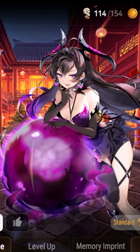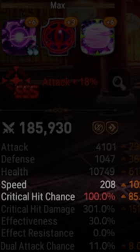For subs, make sure you're above 200 speed and max crit. Aim for the 10.5/1050 mark to survive attack-up AoEs, and just jam damage after that.